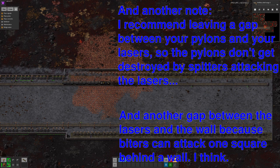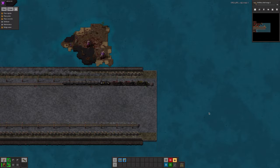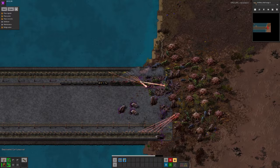Let's first take a look at the biter in the room. FARL is fantastic at zipping across empty landscapes laying down track, but as soon as you run into a biter nest, you'll come to a very abrupt stop. The lasers you've laid will all be off to the sides, and so not be very effective against the flurry of biters, and you'll quickly need to retreat.